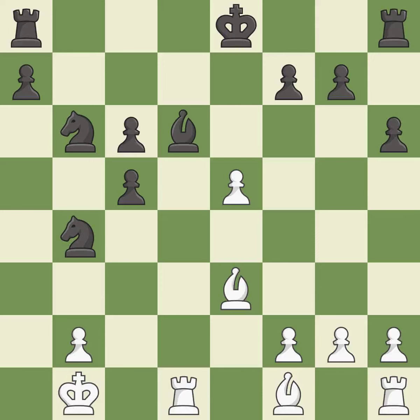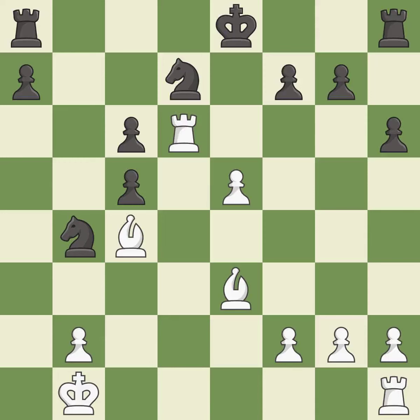This maintains the balance in material with a good trade; it is best. Recaptures — it is best. This ignores an opportunity to centralize a knight so it controls more squares — it is a mistake. This activates a bishop by developing it off of its starting square; it is good. This overlooks an opportunity to develop a rook off its starting square — it is a mistake.